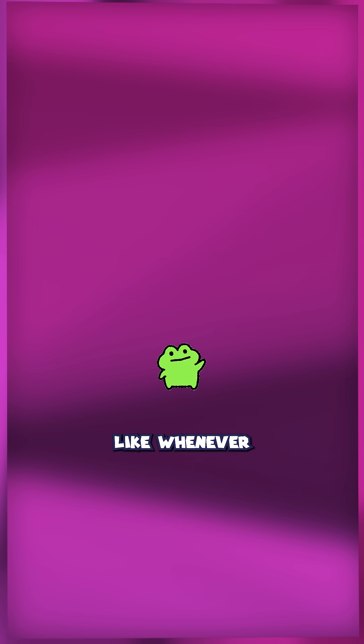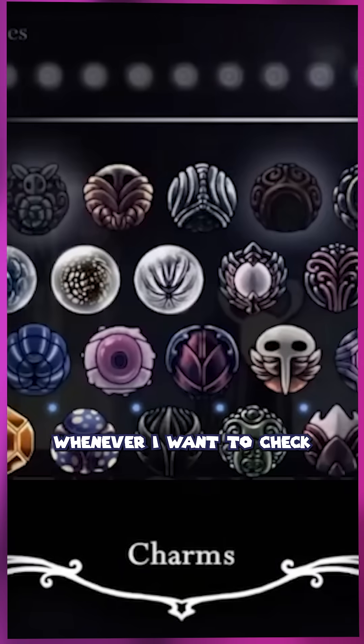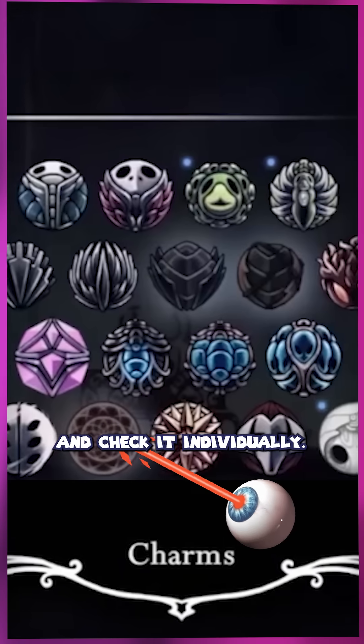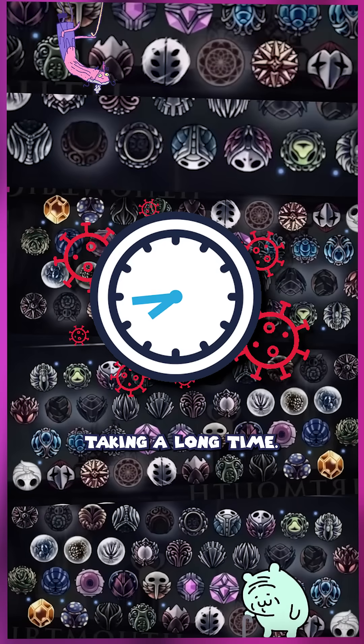And I could do something simple, like whenever I get a badge, add it to a list of all the badges that I've collected. But that causes a big problem. Because now, whenever I want to check if I have a certain badge, I have to go through every single badge in my list and check it individually. I can only know for certain that I don't have a specific badge if I look through all of them. And if there's a lot of badges, this could end up taking a long time.